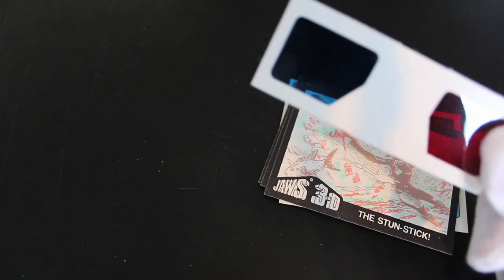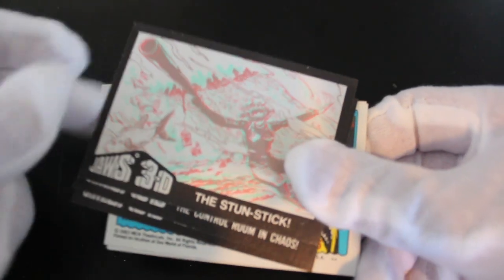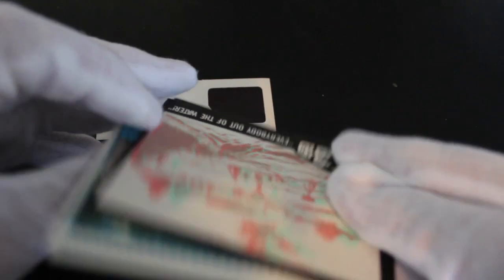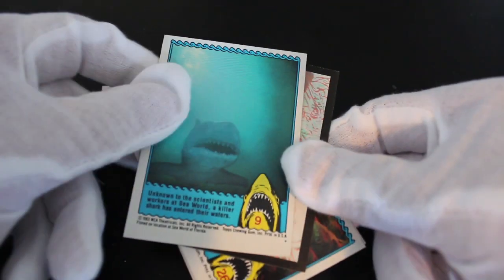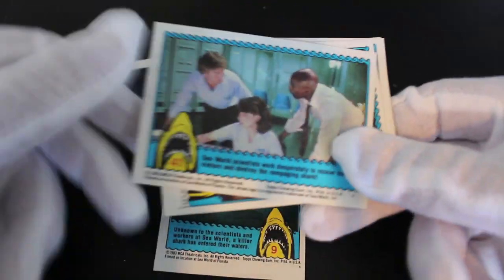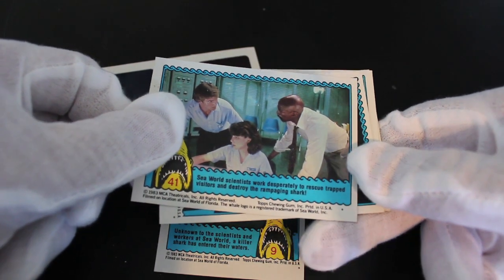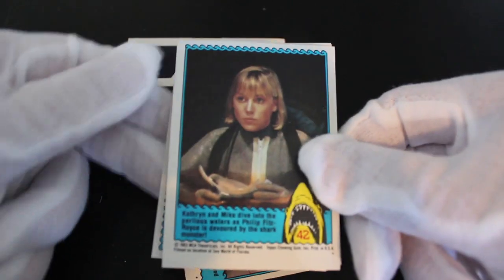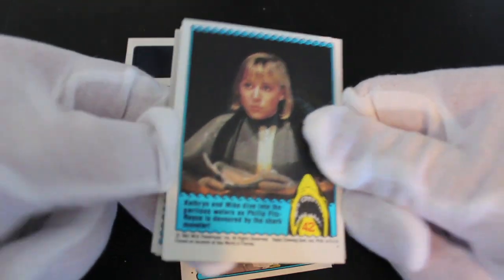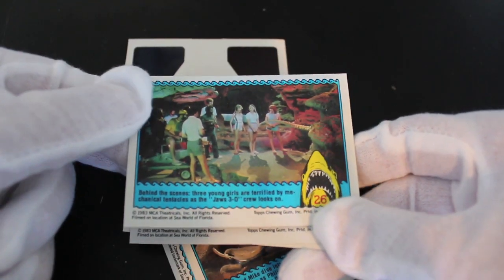Let's see what we've got here. We've got a couple of 3D cards — are they all 3D? Oh, they're all 3D on the back. Wow, okay. Let's deal with the cards first. There's Jaws straight away, coming for you. Let's get them in some kind of order. I'll deal with the 3D viewer in a moment — let me just get through the cards first.